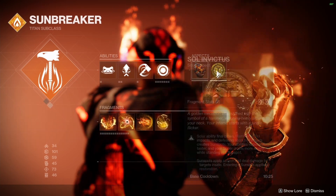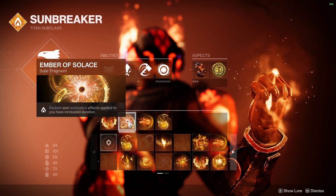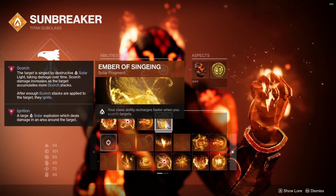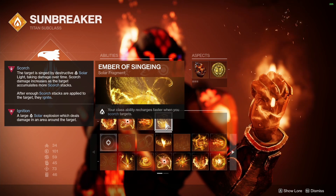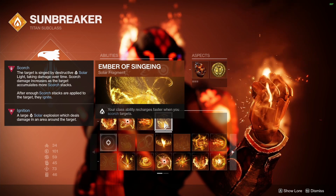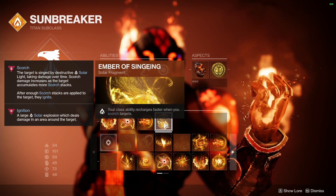We're using Roaring Flames and Sol Invictus. For fragments we have Ember of Ashes, Ember of Solace, Ember of Torches, and Ember of Singeing. Ember of Singeing is probably the most important one. The other ones still matter but Ember of Singeing is probably the most important perk because it makes our class ability recharge faster when you scorch targets.